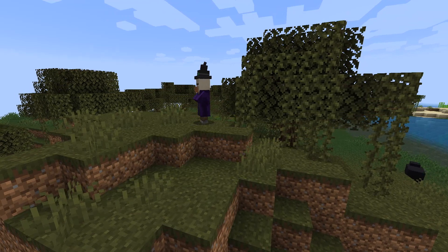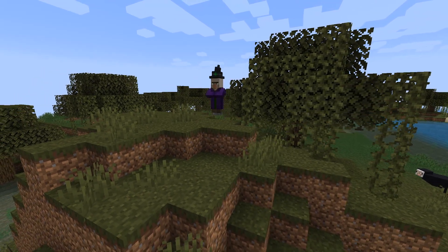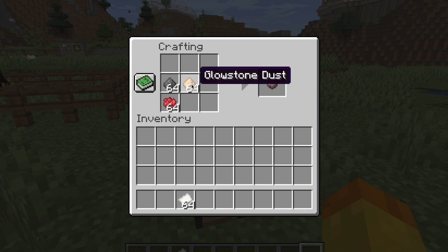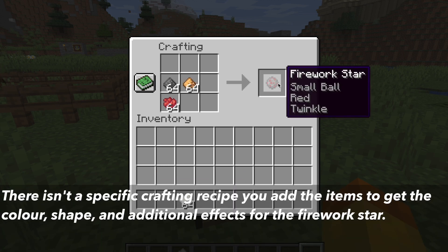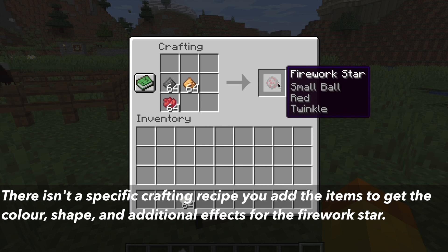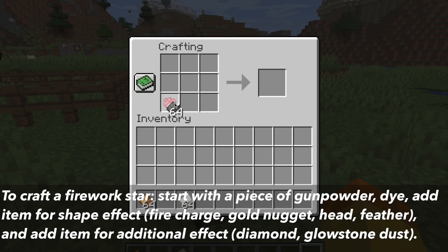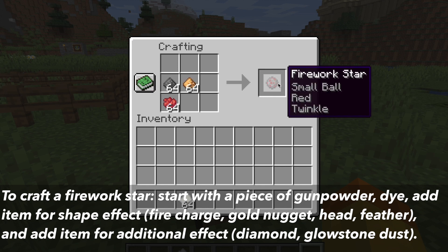What glowstone dust can be used for is in a couple different crafting recipes. The first one is you can add it to the recipe of the firework star. The firework stars, when added to firework rockets, can add shape effects, additional effects, and color. Adding glowstone dust will give the firework star a twinkle effect. The crafting recipe for a firework star is a piece of gunpowder, the dye of your choice. You can add items to get the shape effect and add glowstone dust for the twinkle effect.